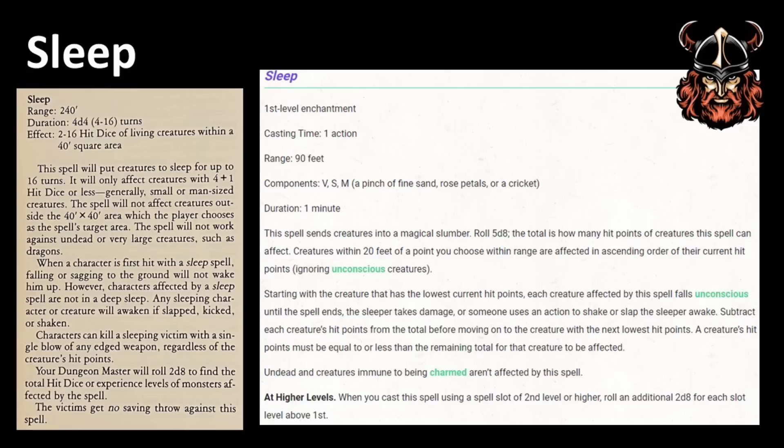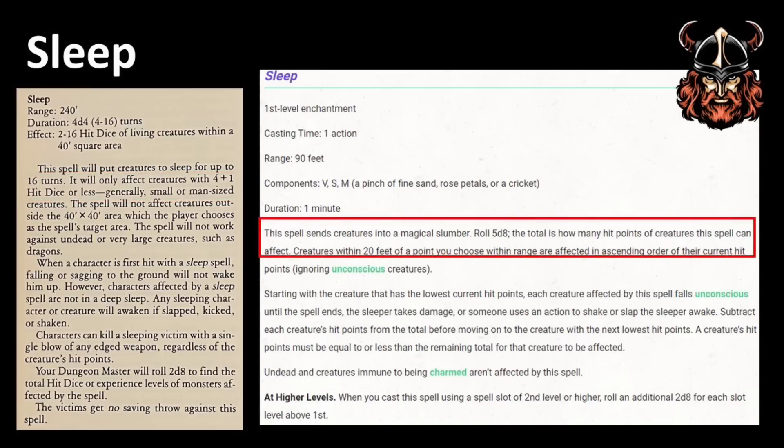Neither spell allows a saving throw. In Bekmi, the number of victims is determined by rolling 2d8 to obtain the number of hit dice or levels the spell affects. So it could be that this seemingly grand spell affects 2 orcs or 16 orcs, randomly determined, as orcs in Bekmi have 1 hit die each. However, no monsters with more than 4+1 hit dice will be affected, nor characters of 5th level or higher. The 5e version uses a similar method but rolls against the hit points of victims, to a maximum of 5d8 worth of hit points — so potentially 40 hit points worth of victims. But remember, 5th edition creatures have more hit points. Using orcs again, the 5e monster manual has these as having an average of 15 hit points each because they have 2 hit dice. To put just 2 asleep you would need to roll at least 30 or more on 5d8, which would be much higher than average. In Bekmi, you would achieve 2 orcs as a minimum.